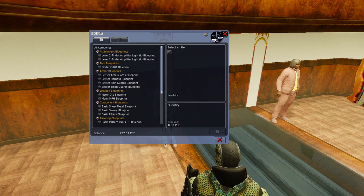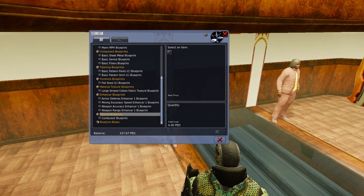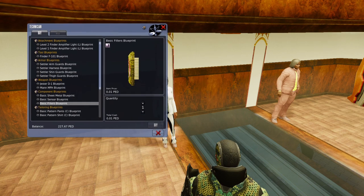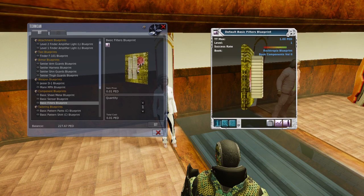The reason to buy all of these blueprints is because of their utility on other planets. They will be important in getting blueprint drops on other planets and other areas. That's why you see so many different categories: there's tools, attachments, weapons, armor, components, tailoring, and even vehicle blueprints. All of that is going to be important.